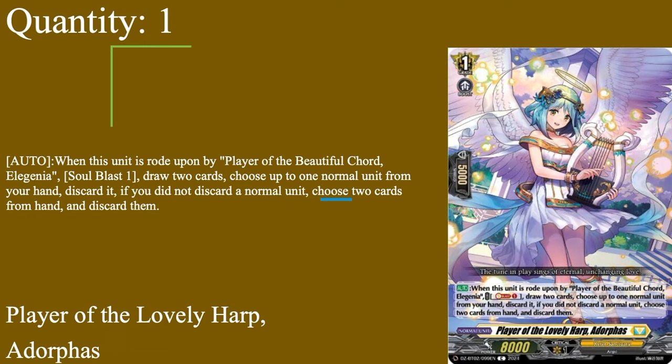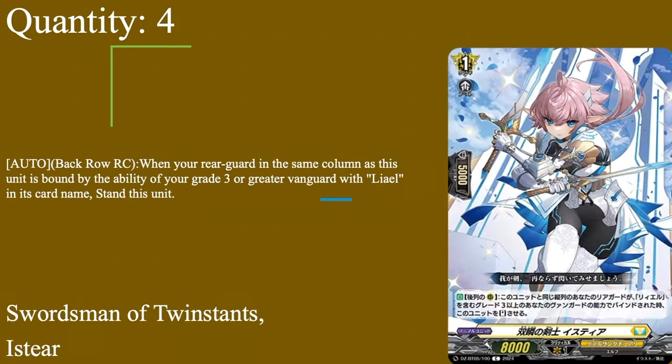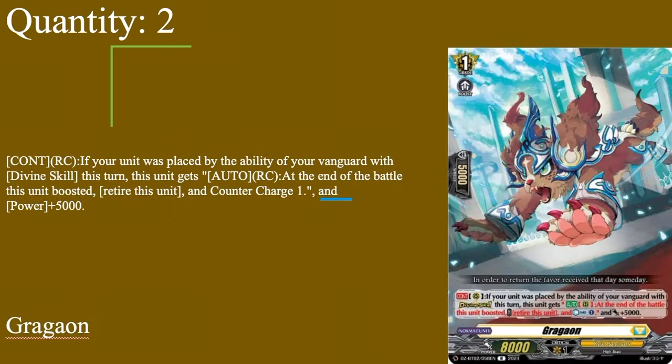In the right deck — one of — Player of the Lovely Harp, Adorphis. Grade 1 boost, 5k shield, 8k base. Auto when she is ridden upon by Player of the Beautiful Core of the Genia: soul blast 1, draw 2 cards, then ditch one normal unit from your hand. If you don't discard a normal unit, choose 2 cards from your hand to discard them. This works the same way as Ranker Chain's skill from Zorga — soul blast, draw 2 cards, pick the specified card type to ditch one; if you don't ditch one, you ditch two. You could just ditch 2 normal units, or if you're doing a combo with the Rezal line you could technically ditch a crit to get more crits back. One of Adorphis in the right deck — very solid, gets you hand cards which could lead to an early game rush, and it's all for a simple soul blast of one.